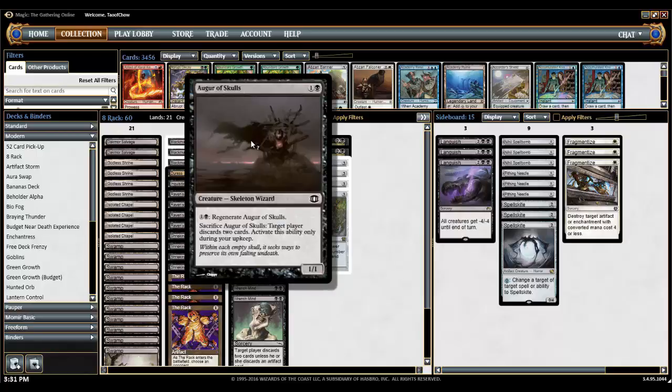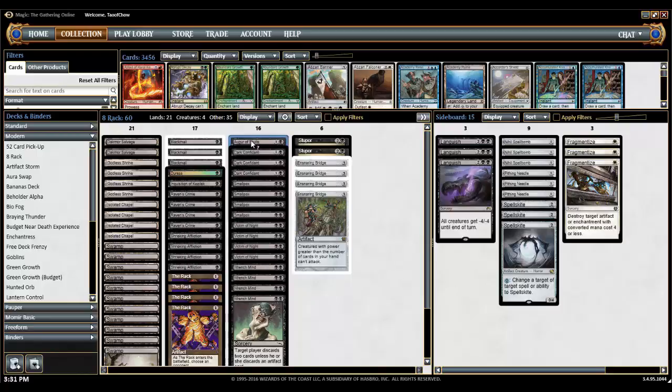We have Augur of Skulls — it's kind of a 1/1 chump blocker, but you can also sacrifice him on your upkeep. If you're playing online, you have to set a stop on your upkeep to do this. You can just sit him on the battlefield and wait until your opponent has two cards in hand, then sacrifice him to cause your opponent to discard those two cards.